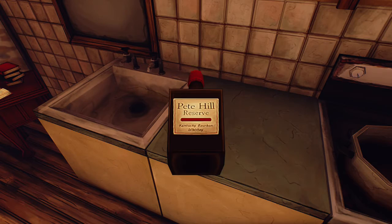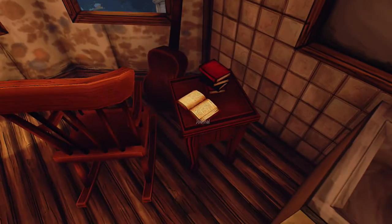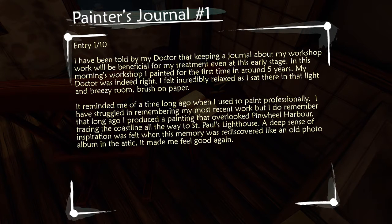Pete's Hill Reserve Kentucky bourbon whiskey — interesting, I don't think I need that though. Here's a book: Painter's Journal No. 1, entry 1 of 10. 'I have been told by my doctor that keeping a journal about my workshop work will be beneficial to my treatment, even at this early stage. In my morning's workshop, I painted for the first time in around five years. My doctor was indeed right! I felt incredibly relaxed as I sat there in the light of the breezy room, brush on paper. It reminded me of a time long ago when I used to paint professionally. I produced a painting that overlooked Pinwheel Harbor, tracing the coastline all the way to St. Paul's Lighthouse. A deep sense of inspiration was felt when this memory was recovered, like an old photo album in the attic. It made me feel good again.'